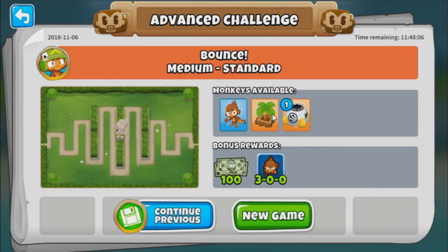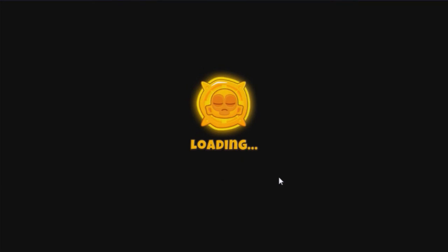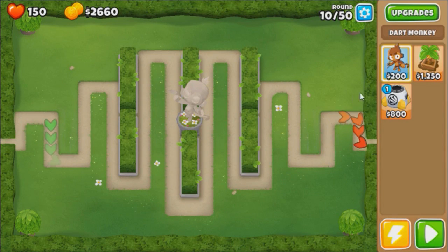Today's AC is called Bounce, and it's kind of a theme that I've already done before, like literally a couple days ago. In case you can tell, they're trying to get you to use juggernauts to beat this challenge, but they also allow farms and spike factories. So since we already did juggernaut spam on this map before, I'm kind of feeling like being a rebel and using everything but juggernauts to beat this.